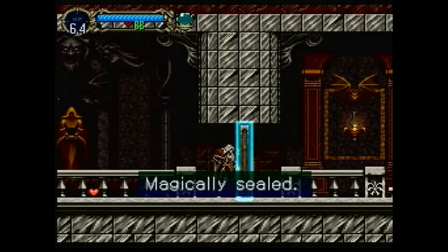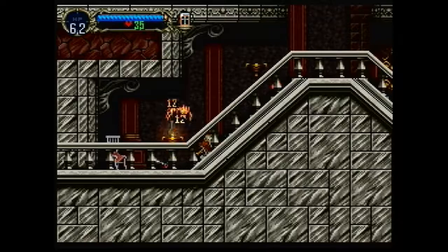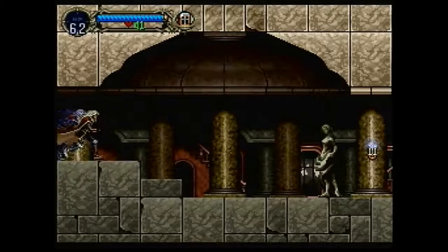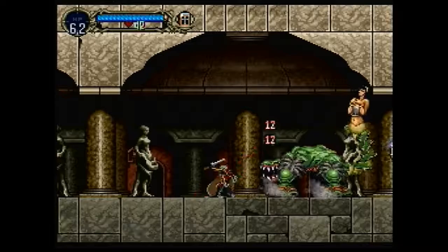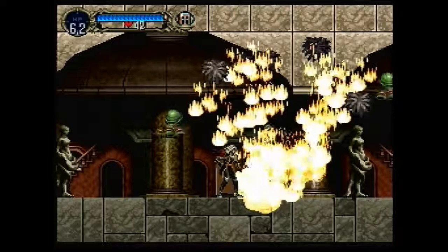We come across this blue glowing door that says it is magically sealed — I suppose we're going to need something to deal with that later on. I don't suppose; I know! Just being coy. There's a little dead end down there with another killer table in it, but lots of hearts. We also have these fairly obvious gates in the floor — we're going to have to come back for those as well. Here we have the long hallway with some kind of freaky but not especially difficult new enemies. As long as you stay close, their pretty long fireball throw means you're just fine.